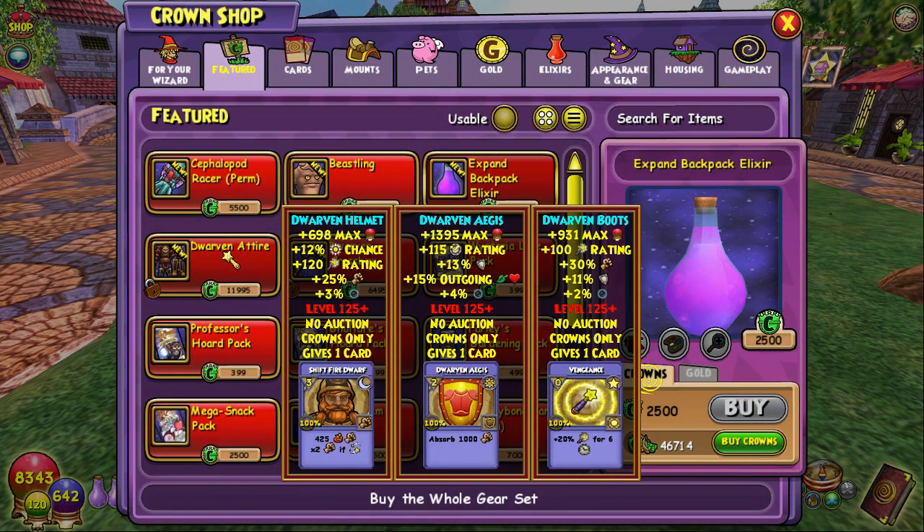Next, we have the Dwarven Attire. Apparently we have a new spell right here called Swift Fire Dwarf — that's pretty cool. It's a one-hit spell. You hit for 425 damage, and then you have the opportunity of hitting twice, and if you do, I guess you stun everybody. And that absorb is not bad. That's pretty cool — Dwarf Agus. That's pretty cool.